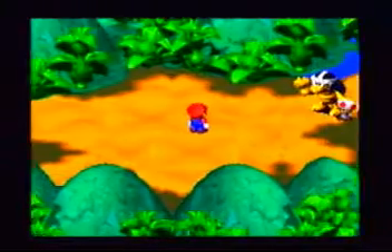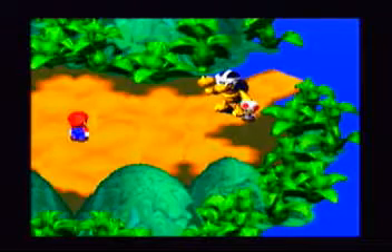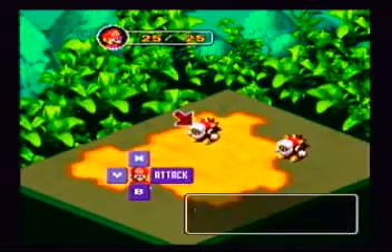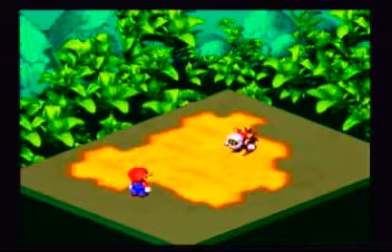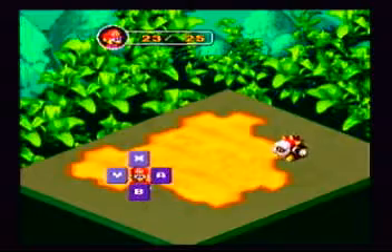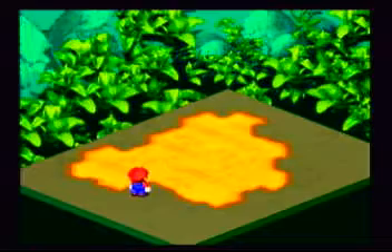This is the first miniboss — this is a Hammer Bro. Spikies are a bit easier to take out now that we've buffed up, since now you land much harder hits.